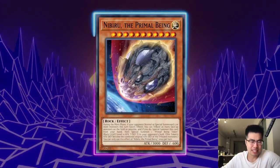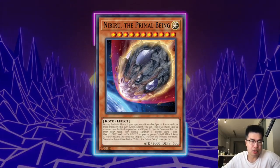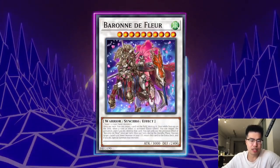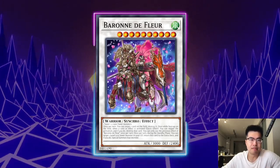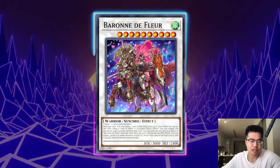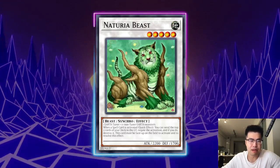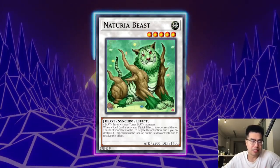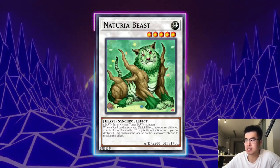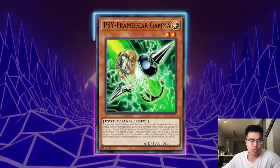Nibiru is a card I probably would not side against this deck because it's not very good, but if you happen to main deck it you still get intrinsic value. A lot of their plays end on five summons — Baron being on the fifth summon means they'll negate and destroy Nib, but that's fine. You effectively traded Nib as an Infinite Impermanence to bait out Baron. Then on your play turn you can play without having your stuff negated. And if they go for the Beast play and get greedy by bringing back Mole Cricket off the Beast summon, you can just Nib there and that super mega punishes them.